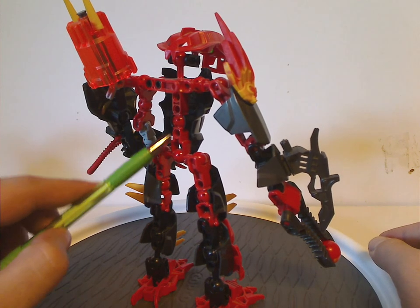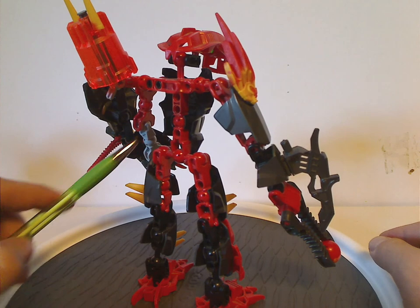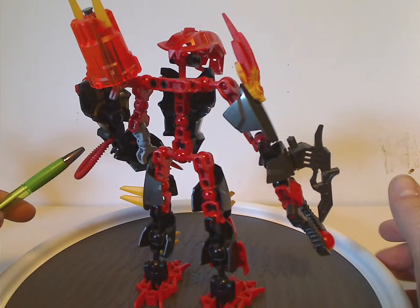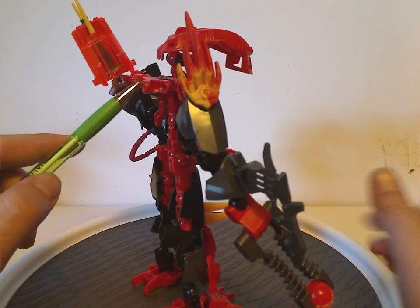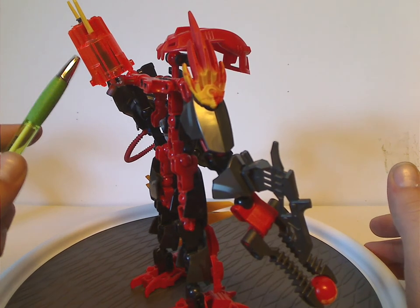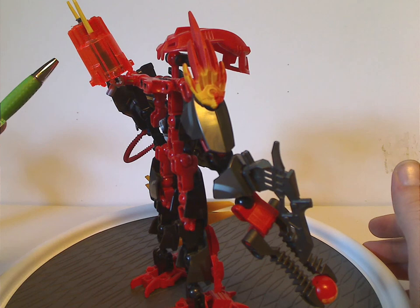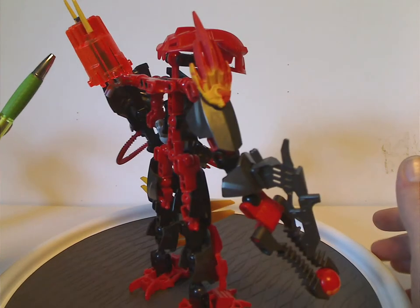You also get the armor main torso piece, but in red — only time it ever had that, at least until Fire Lord also had it. And you get another one of the long limb pieces for the other arm. You also get Meltdown's Toxic Wastecaster piece, but in translucent orange — quite nice if you want to make a different-color Meltdown.